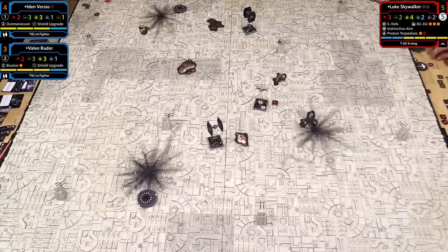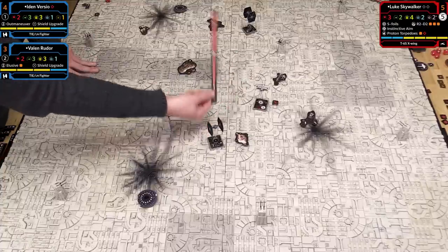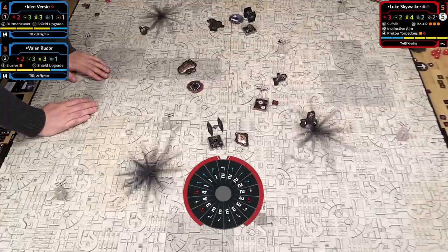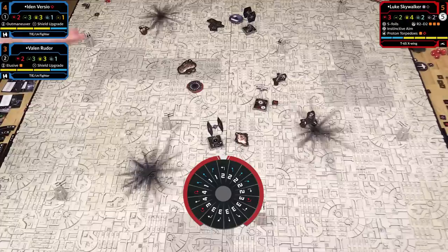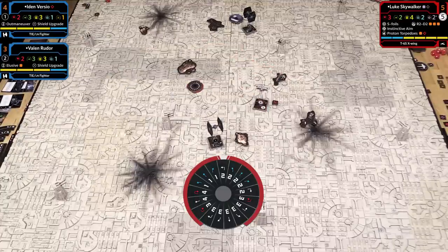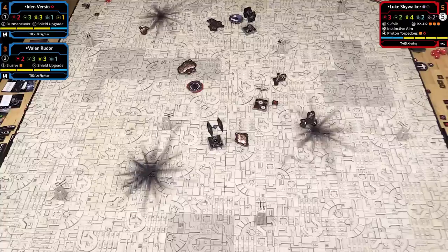Back to dials. I'm restricted to blue maneuvers to clear stress. I recover one force charge. What are Luke's blue maneuvers? He's got six—mostly straights and banks at lower speeds. In 2nd edition you can see the dial, which is handy. He doesn't have a blue turn, so if he wants to clear stress he'll probably go in a certain direction, which gives me a clue. That Talon roll was a good play: I avoided fire and burned Iden's token, but it leaves me in a less comfortable position.